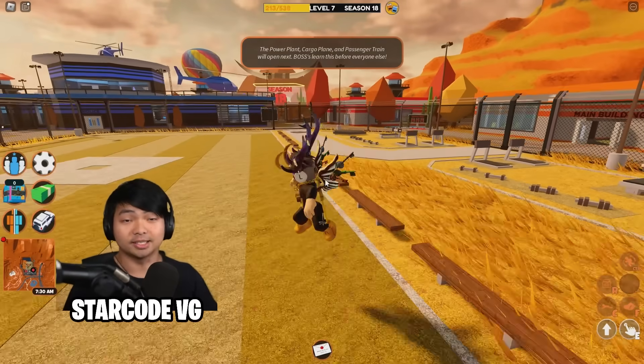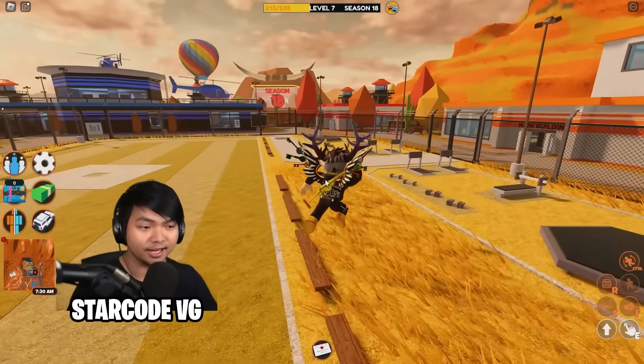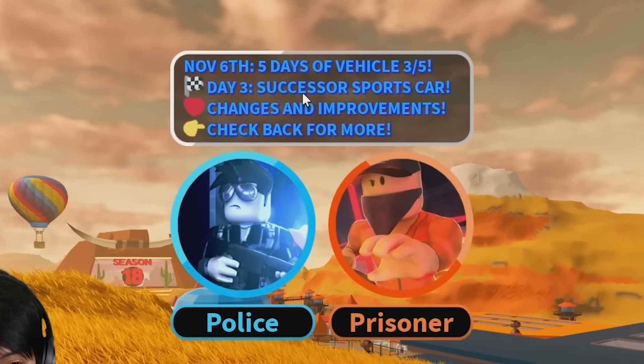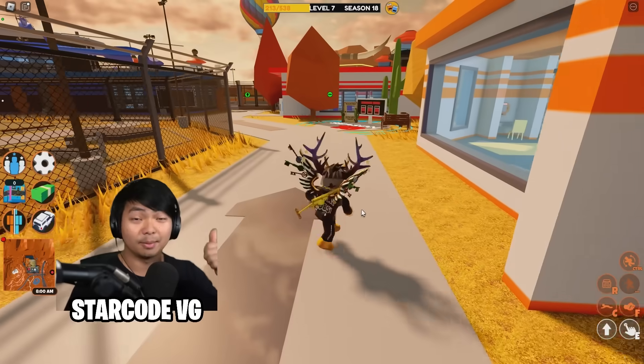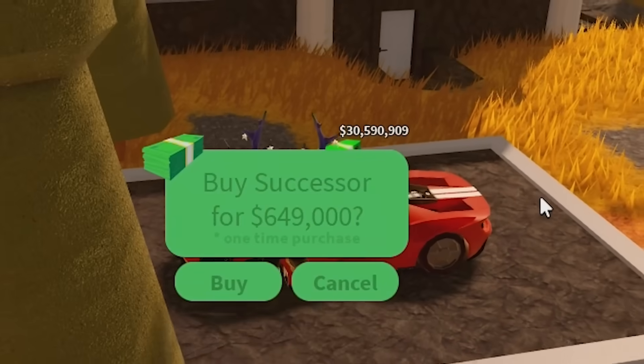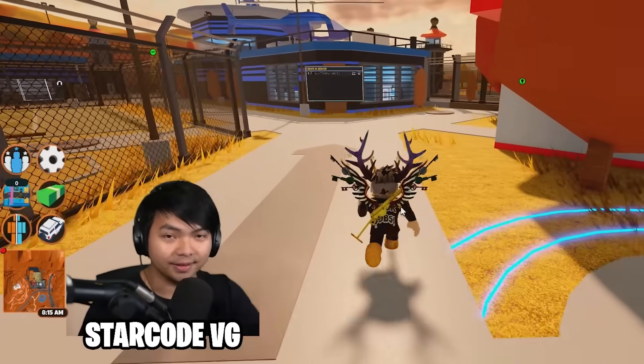Today it's gonna be day three. If you guys don't know, Jailbreak is actually adding a five-day vehicle inside of the game. And today this car here is called the Successor Sport Car. It's literally like a tons of changelog. I'm gonna show you guys the vehicle, how fast it is, and literally everything that you need to know inside this video.